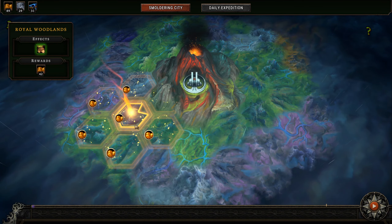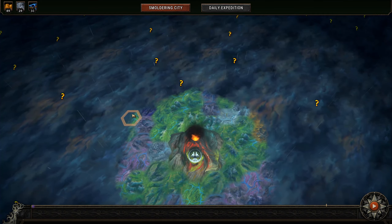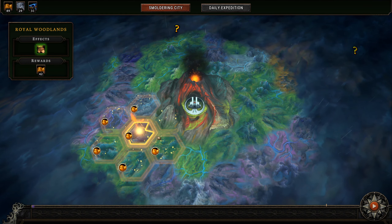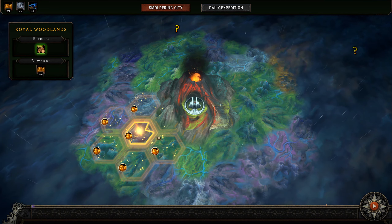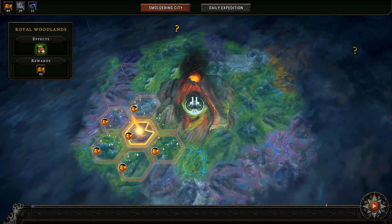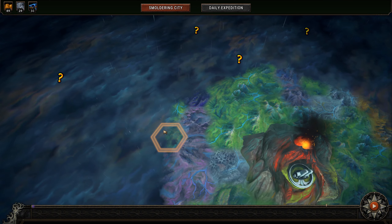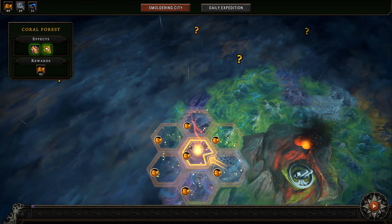Hello and welcome to Against the Storm. Another day, another patch. We have another patch that gives us a couple small tweaks and minor modifications. They added a couple new Glade events — nothing too crazy, like three different ones. One's at least haunted-themed, which is interesting given that it is right around Halloween. And there are a couple other minor adjustments, but nothing too crazy.